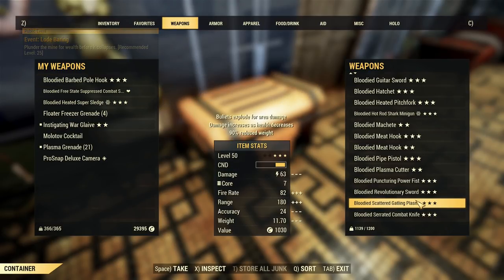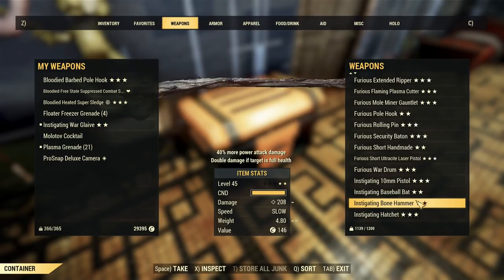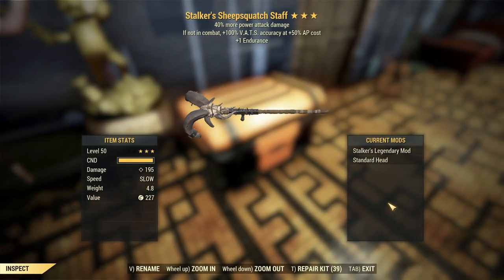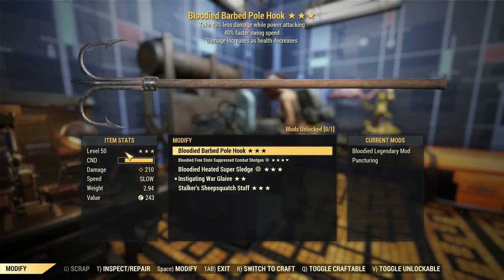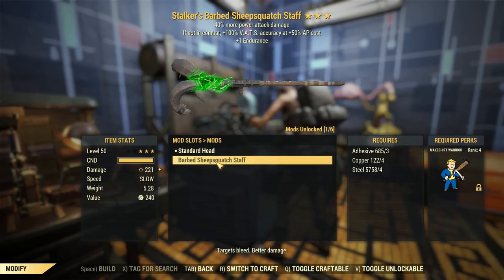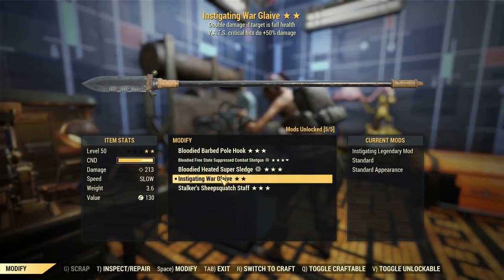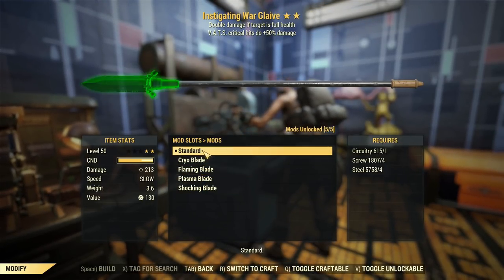We've also got other weapons in my stash to look at. The pole hook is a superior weapon because of how much damage it does and how silent it is. There's also a sheepsquatch staff which I don't have the necessary modifications for — I've kind of left that on the back burner. But I've got a legacy one doing 195. I've got a barbed one which does 221, which is on par with the super sledge. So this Warglaive is sitting in a weird spot where it just really doesn't do a lot of damage.